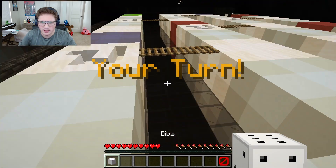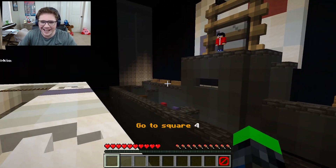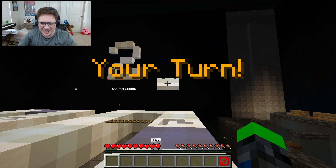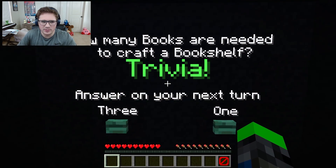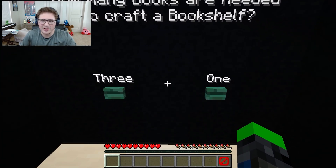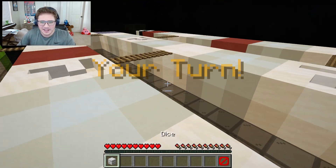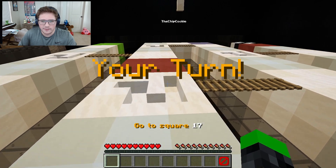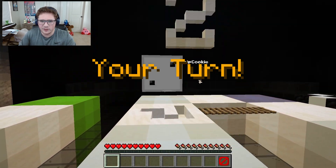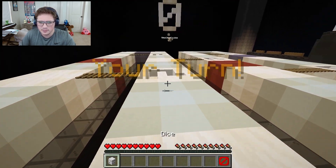What do I get? One. Oh, perfect - oh no, I gotta go back to the beginning. You evil man. Here we go. Hey, trivia! How many books are needed to craft a bookshelf? I'm gonna venture more than one, cause it's filled out with more than one book. Let's just go for three. Alright, now we're somewhat back to where we were. Four. Thankfully, we don't have to go back to the beginning. Six. Here we go - now we're going places.